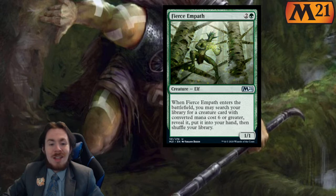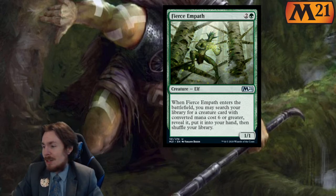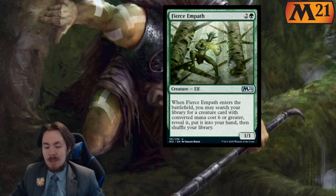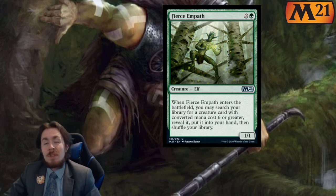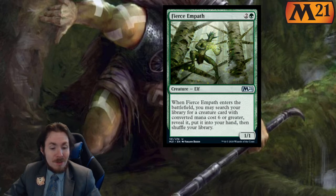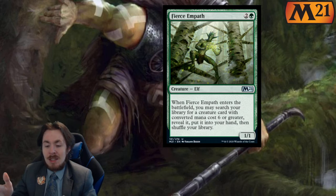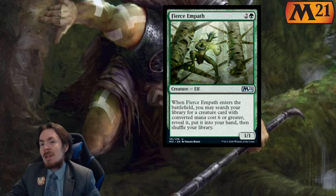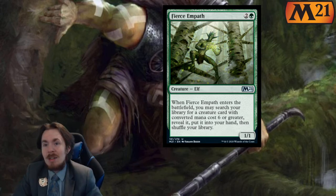Fierce Empath — look at this 3 mana 1-1. When it enters the battlefield, you may search your library for a creature with converted mana cost 6 or greater, put it into your hand, and shuffle. In limited, this has more utility if you had the big creature in the pack. Hopefully you have around 2 or 3 big guys so that when you play this you still have a target — otherwise you played a 3 mana 1-1 and feel terrible.